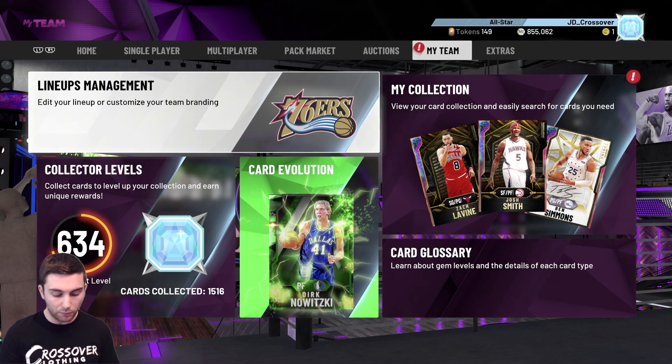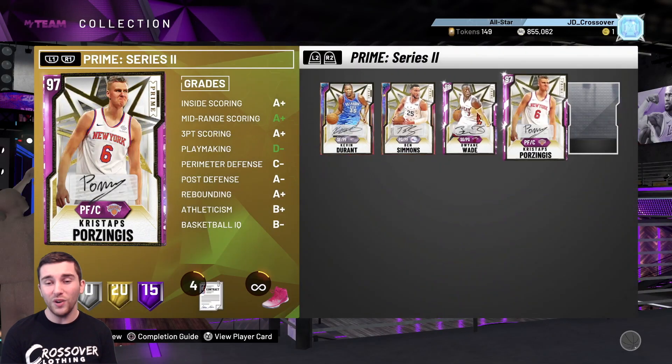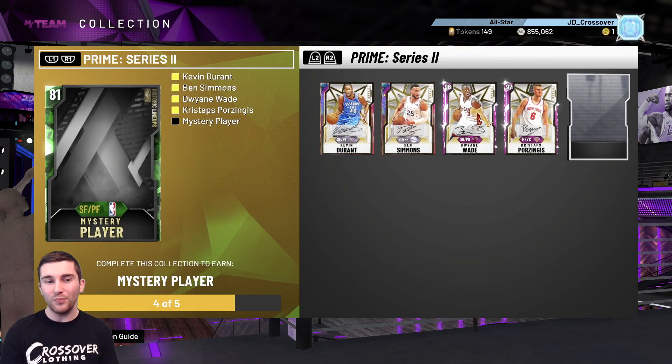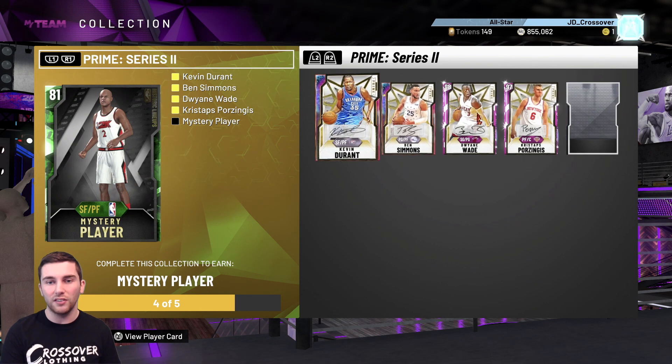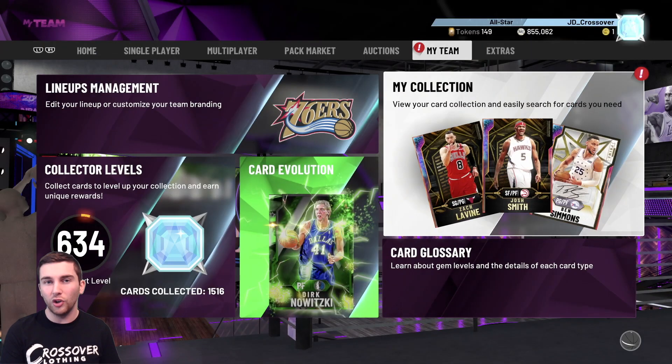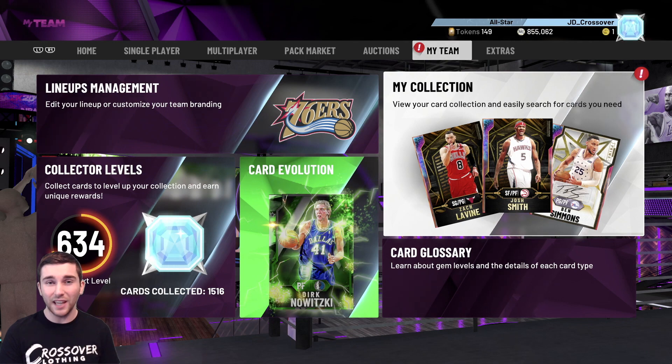Marcus has 30k MT and needs a new center - I'd say go for diamond Deandre Ayton, even at this stage of the game he's so good for the price. Bobby asks if I'm going to lock in Prime Series 2 - definitely will. We're at 850k already with all four players ready to go, so we can easily afford it. Depending on who the reward is, if it's not someone I want I'll sell off most of them, probably keep KD, but if it's someone good I'll definitely lock them in.